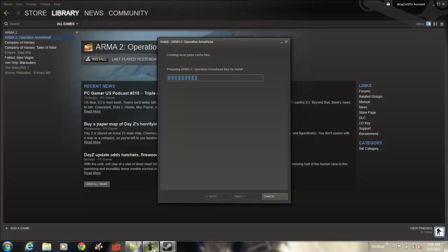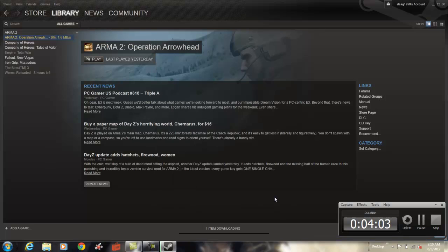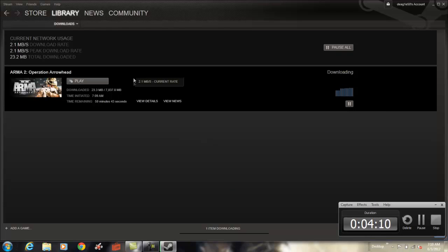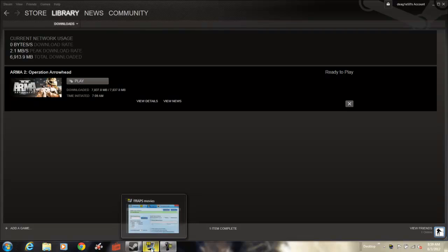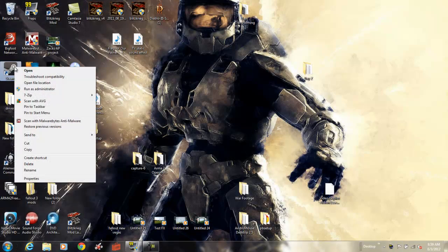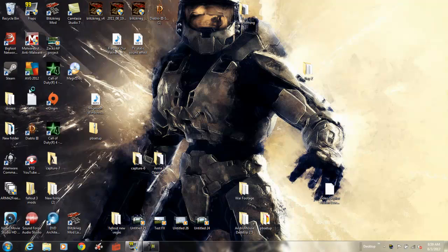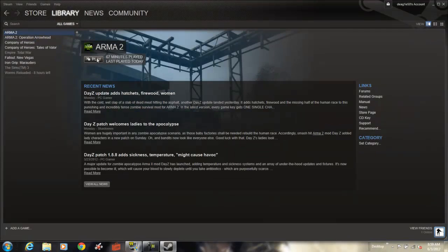Now I'm downloading Arma 2 Operation Arrowhead — the expansion, but it's its own standalone game. Someone told me the problem causing the two errors was that Steam made it so Arma 2 Operation Arrowhead relied on a binary code sent from the original Arma 2 to it, and that wasn't happening if we didn't install and run both in administrator mode. After Operation Arrowhead finishes downloading, I exit out of Steam and reopen in administrator mode just to be safe.